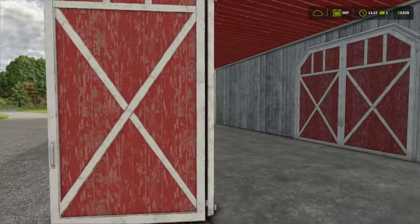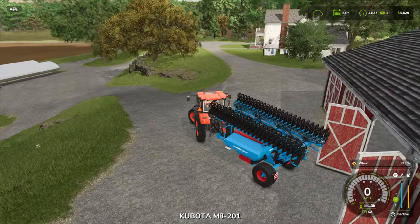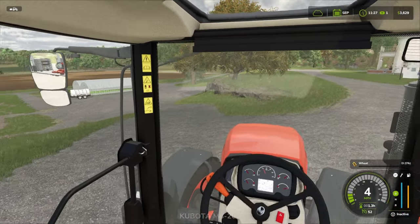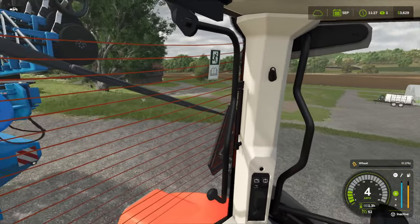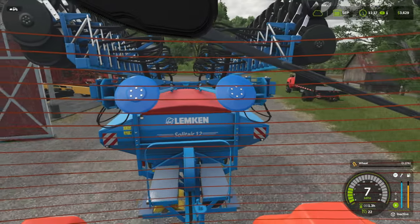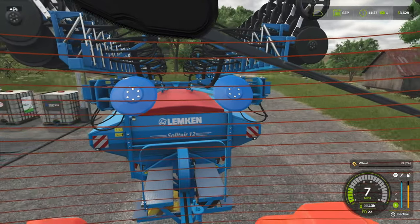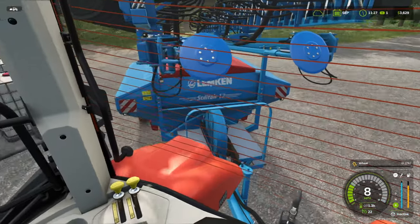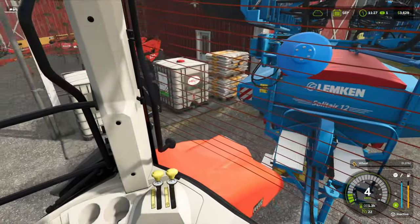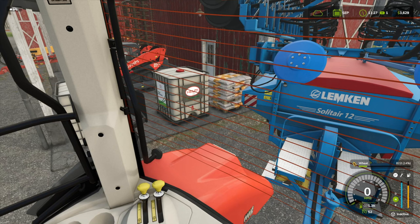I'm thinking about selling the greenhouse because rice saplings don't make that much money unless you have a lot of them, and I don't have too much time to dedicate to making it a lot. It's gonna take off the bottom one, so I guess we're gonna go ahead and use that one too.